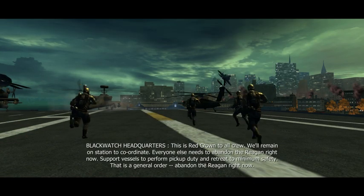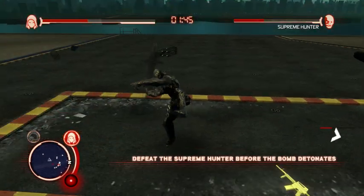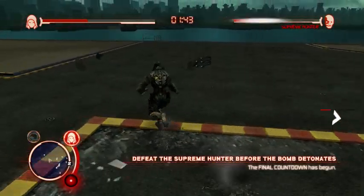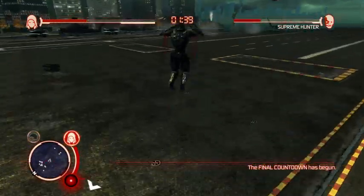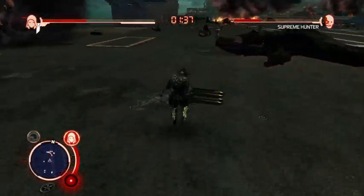This is Red Crown to all crew. We'll remain on station to coordinate. Everyone else needs to abandon the rig, right now. Support vessels to perform pickup duty and retreat to minimum safety. That is a general order. Abandon the rig, right now.